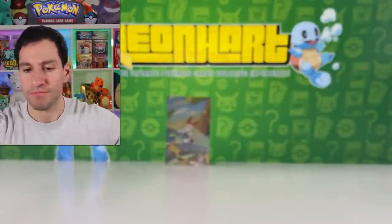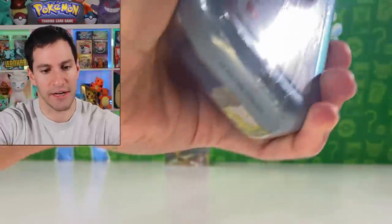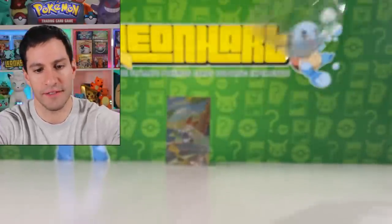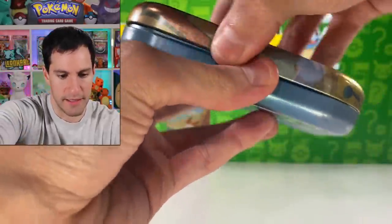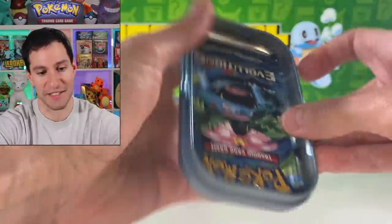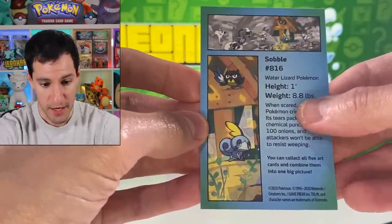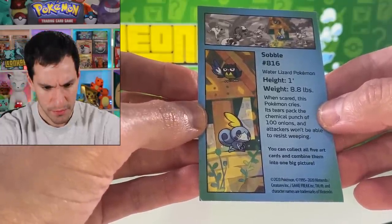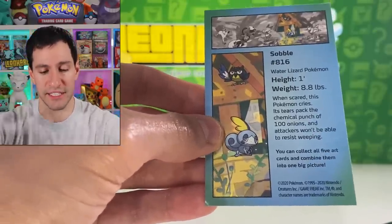All right, some Base Set nostalgia — Nidorino, Voltorb, Diglett, Caterpie, Poliwag, Pikachu, Onix... and there goes my call. Probably should not have made that call. All right, the final starter — of course we got Sobble, looking very very sad. Oh there's a Rookidee, that's pretty cool. I also forgot to mention in the Grookey tin there were some Wooloos surrounding Grookey — it's really cool when you can see kind of the whole diorama of all the Pokemon on it.